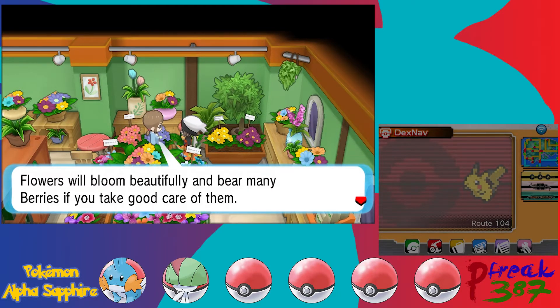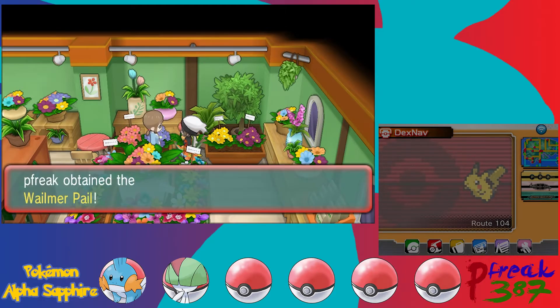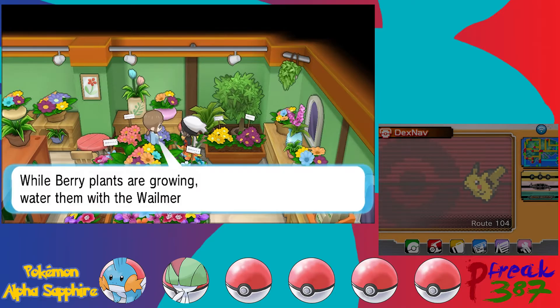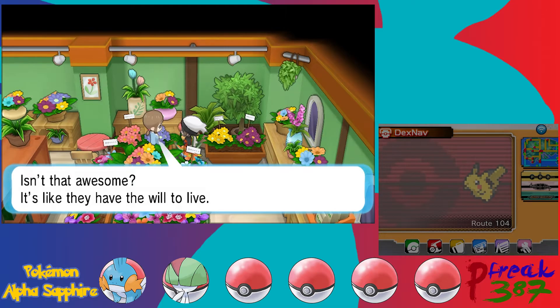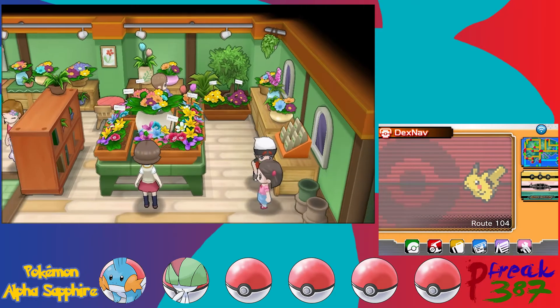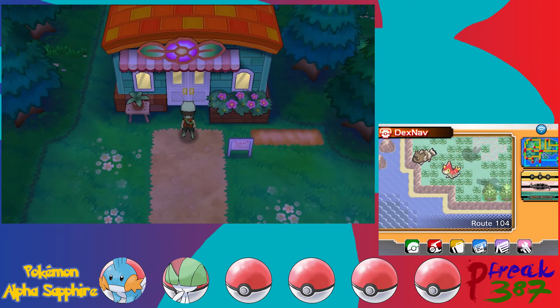Another lady gives us the Wailmer Pail — basically a watering bucket. While berry plants are growing, you water them with the Wailmer Pail. If you don't pick berries for a while they'll drop off, but they'll sprout again. So when you plant a berry you want to water it — like normal plants, they need water and nutrition. Behind the shop we actually have several hidden item locations.